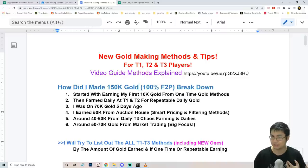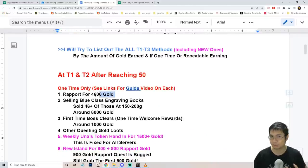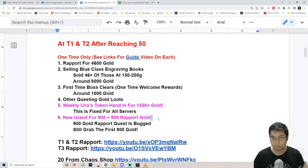Coming over to our notes, you can see I tried to break down how I made this much gold in about five to seven days. When I first started the game, I tried to get 10,000 gold from one-time soft methods — things like rapport, selling chests, doing different clears, and getting different loots.